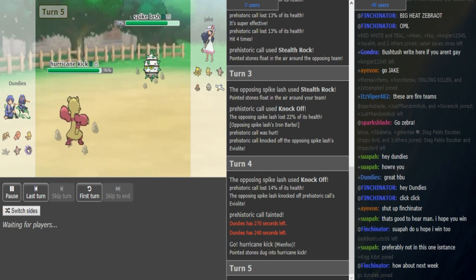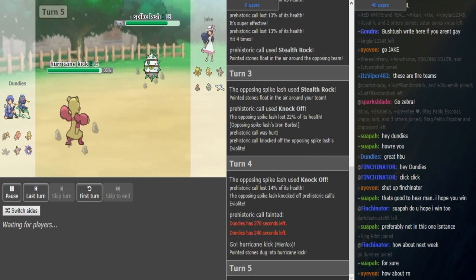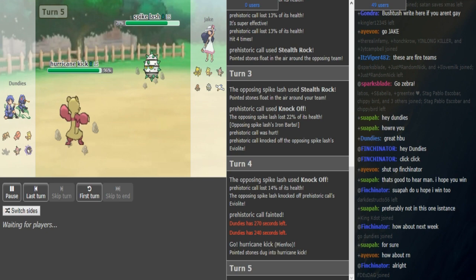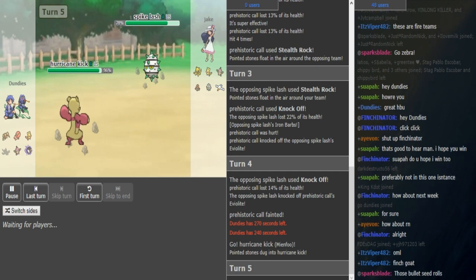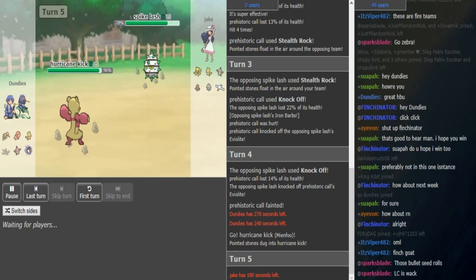If Mianfu is Scarf Reckless, this is going to be a huge threat because it just claims a kill here. We already saw that Doduo is probably not Scarf because it switched out from Wingull, so this could be Scarf Reckless Mianfu. If it is Reckless, it can just toss over a High Jump Kick and claim one — Jake's team has no answers to this at all. It's not that common, but Jake's team is very weak to it because it's an offensive build.